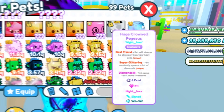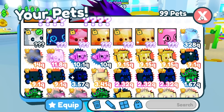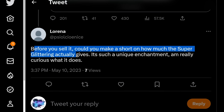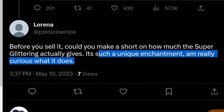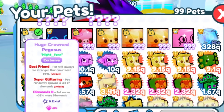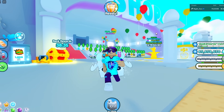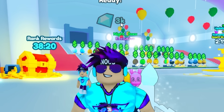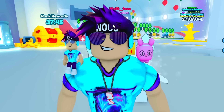In the meantime, let's see what this pet can do. After all, it could have been a really dumb move to keep it in the bank the whole time. Somebody asked: before you sell it, could you make a short of how much 'super glittering' actually gives? It's a unique enchantment. Cut — only the Huge Crowned Pegasus. And the amount of gems it gives every tick, every three or four seconds? It gives 3k gems.